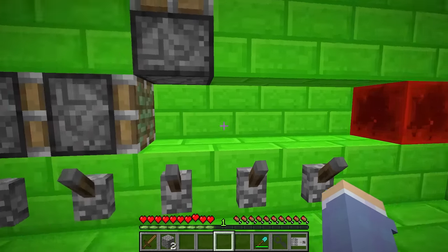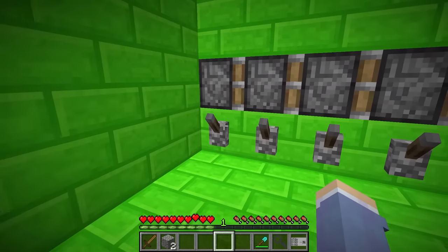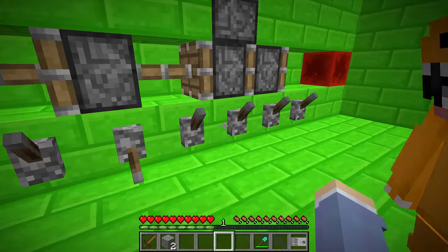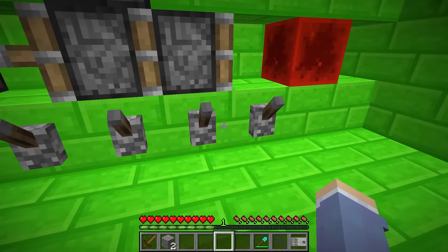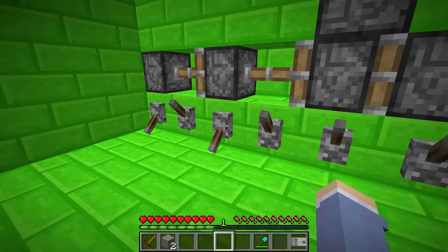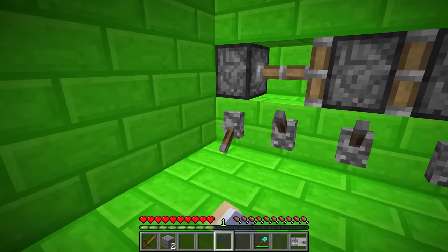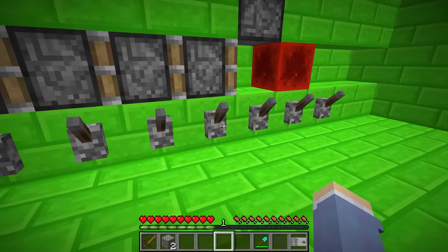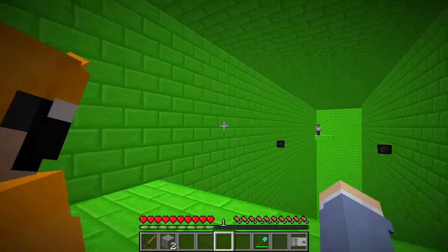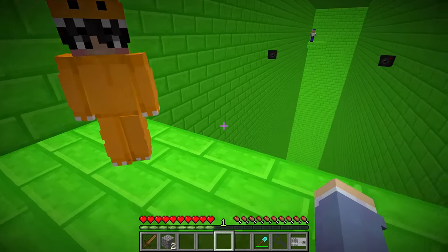We're in the next level! I know what this is — we have to grab this redstone block and put it here to push this piston. First push this, then this, then this, then bring the redstone block back. Pull this back, pull the block, pull this back, pull the other piston, pull the redstone again, and do it one last time so the redstone block activates the top piston. Yes — we made it!